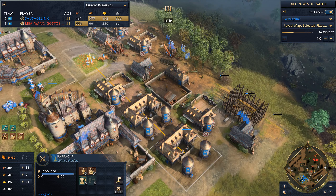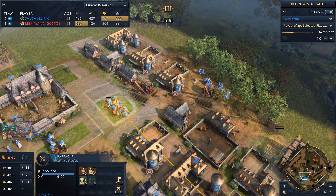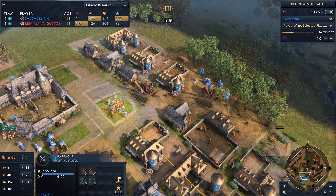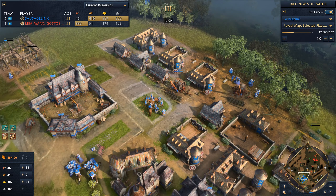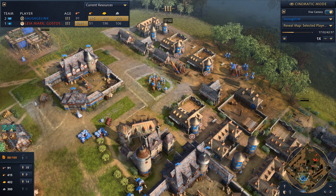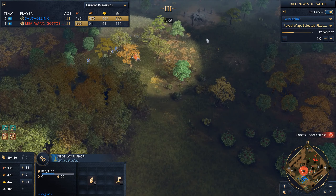Looking at my military production queue — lots of crossbowmen, a few spearmen. We're gathering up an army and it's going to be pretty ranged focused because I'm seeing lots of stuff in his barracks. With our excess lumber we could get down a monastery and a siege workshop.